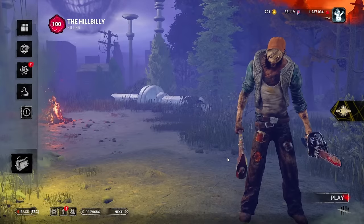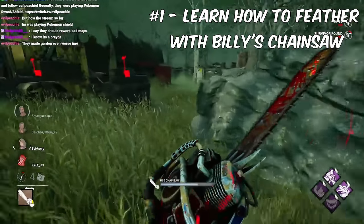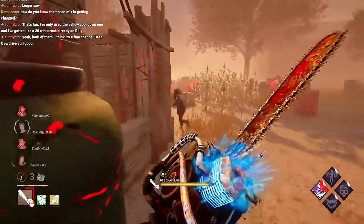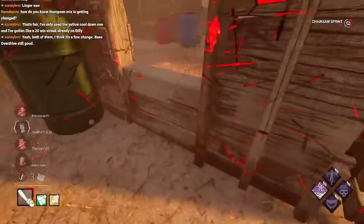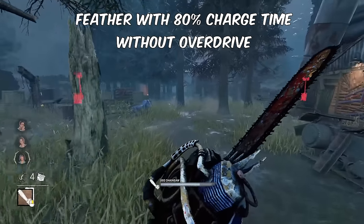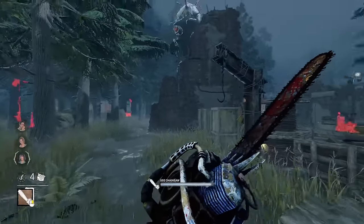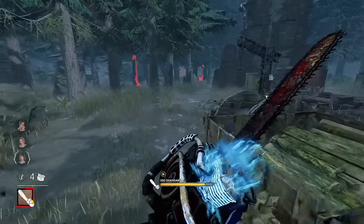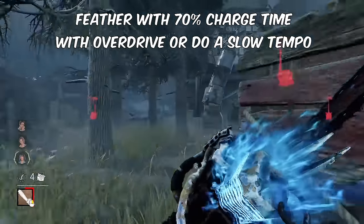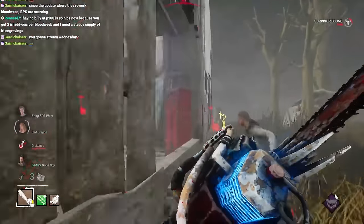Here are some tips to help you play better with Billy. First and foremost, learn how to feather with Billy's chainsaw. One of the biggest problems players face is that when they try to start sawing, the charge time becomes quick and they miss a saw hit opportunity. When not on Overdrive, feather the chainsaw by holding the meter at 80% with a consistent tempo so it doesn't hit 100% or drop lower than intended. When in Overdrive, feather so the meter stays at 70% or use a slower tempo to keep it in the same spot. Learning the feather timing is crucial for consistency.